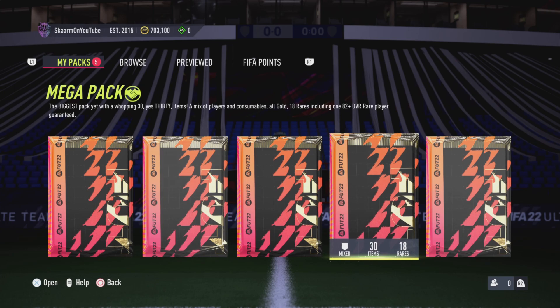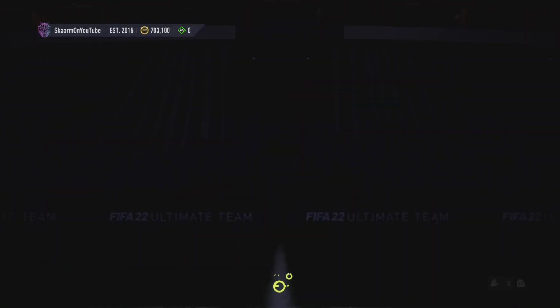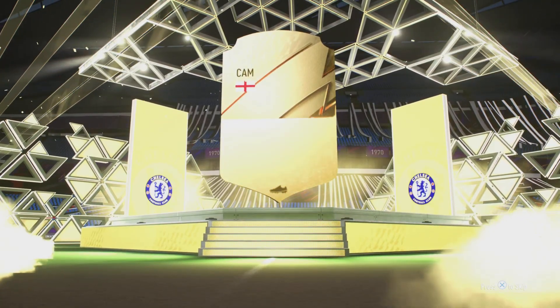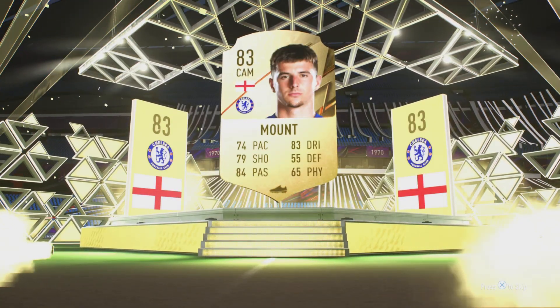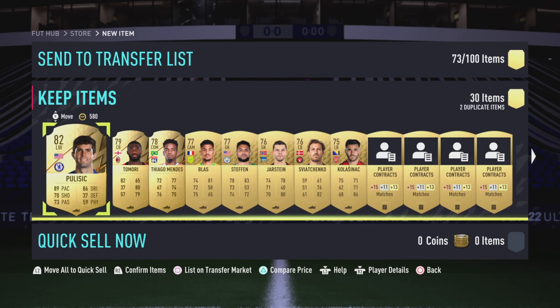Now let's move on to the 35,000 coin mega pack — 82-plus guaranteed. Hopefully this time it'll be a walkout, but it's going to be a boards, not a walkout. It's Mason Mount, 83 rated. This pack is worth about 11,000 coins, which is not too bad overall. Still didn't pack anything too great from the Marquee Matchups this week. That's the video — please like, comment, and subscribe, and I'll see you next time. Peace out.